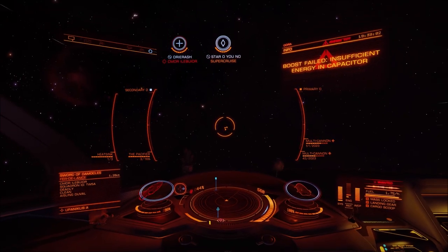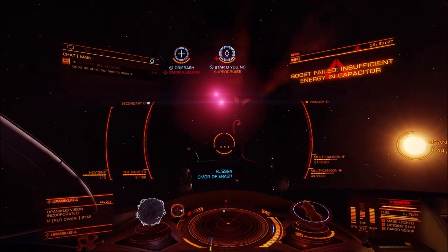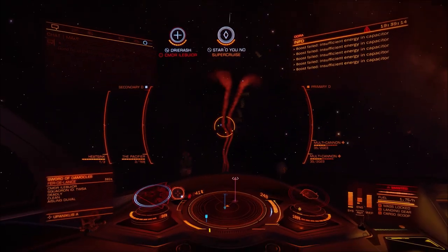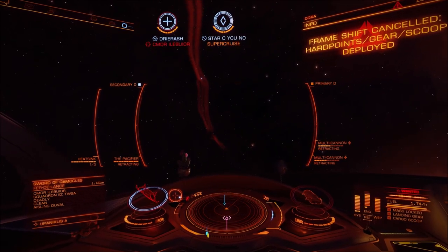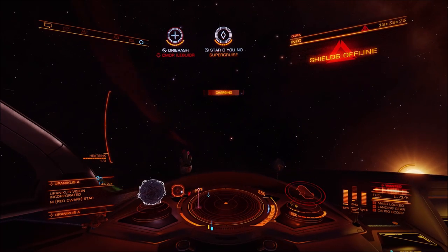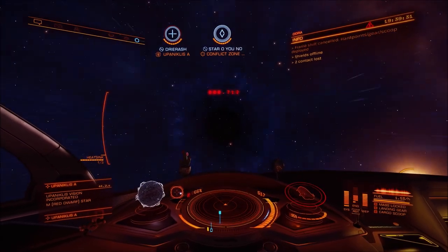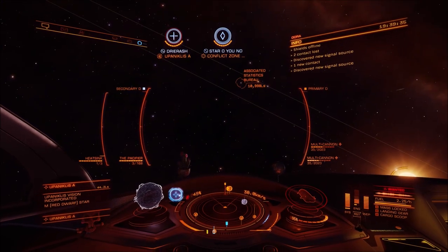It can escape from absolutely anything that's a threat to it, and it's great fun to pirate in because it's so luxurious, so opulent. I love using my Orca and my Clipper because they both feel like luxury ships. I think the Clipper was born to be a pirate ship and the Orca is just hilarious as a pirate ship. The Orca is not my weakest pirate ship by far — it's got nearly double the shields of my Clipper and certainly a lot more shields than my shieldless Cobra Mark 4 pirate ship, but it is a very, very fun, silly ship.